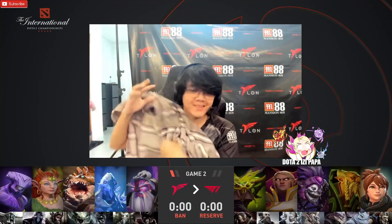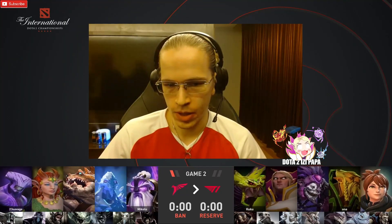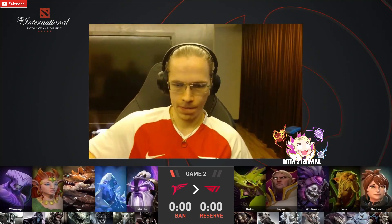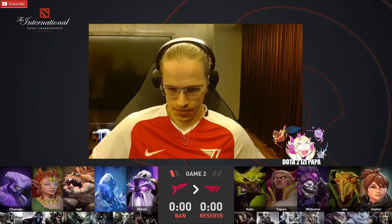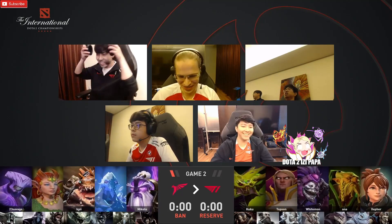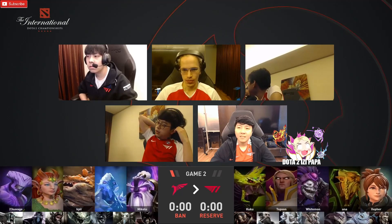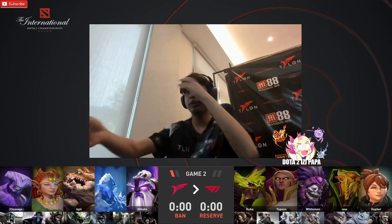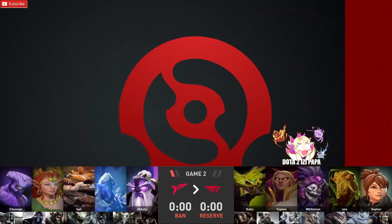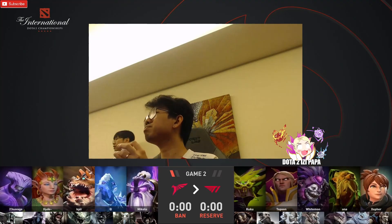The lane matchup versus Faceless Void is pretty solid for Venomancer - you do have damage over time which Faceless Void is going to struggle with. But as a game answer it's a little bit different. Faceless Void has the capability, especially with the Aghanim's Shard, to jump in and if it doesn't look like a good fight, jump out. They've got a lot of damage in the Chrono and Ice Blast as well. Venomancer is a hero that kind of wants to itemize for utility - some auras to buff himself up - and I don't think you can do that this game with Ancient Apparition. Nice for the lane but the game I'm a bit concerned about.